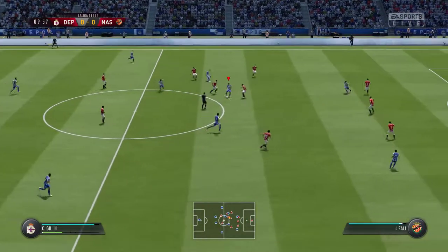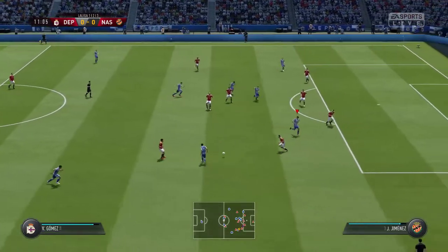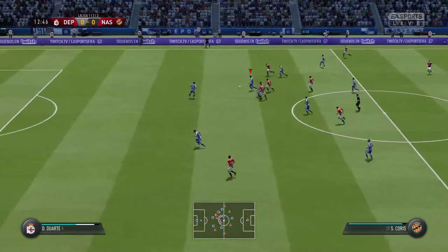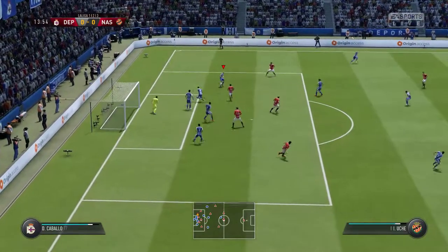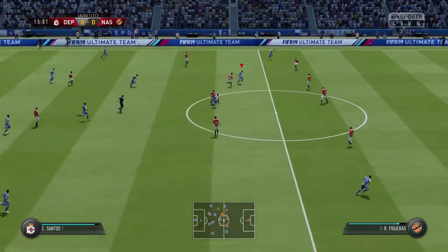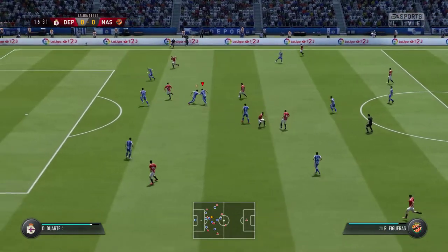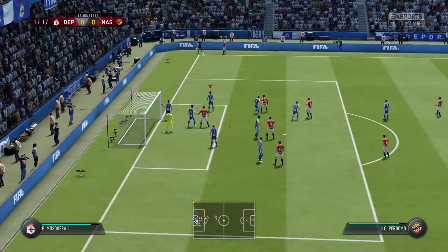Borja Valle, Vicente Gómez. Buena entrada, el balón no tiene dueño. El pase no le sale como esperaba. Se cuela entre la fila el rival. Así se hace, se quita el balón sin pensárselo dos veces. Cristian Santos. Se aprovecha el regalo y recupera el esférico. ¡Madre mía, la que ha liado! Y sacarán de esquina.